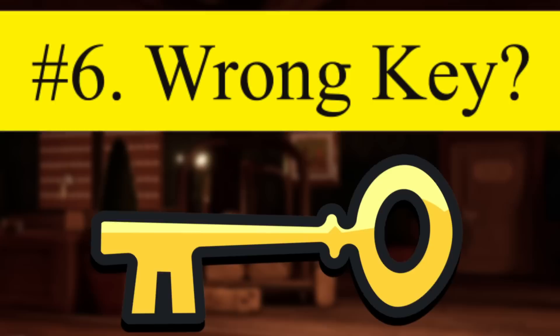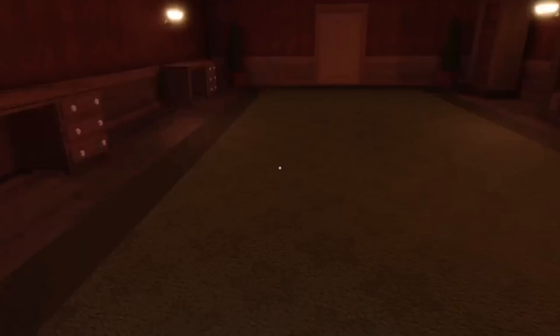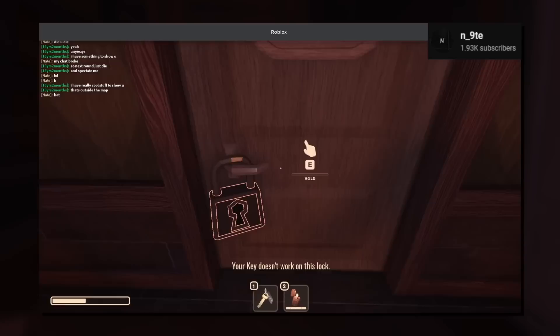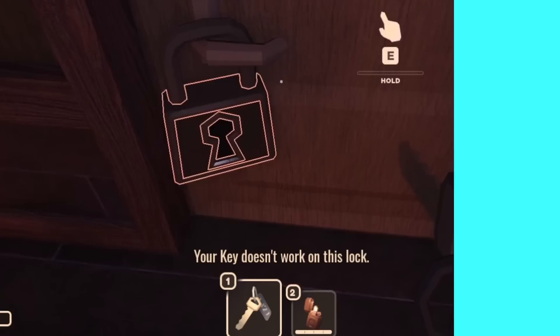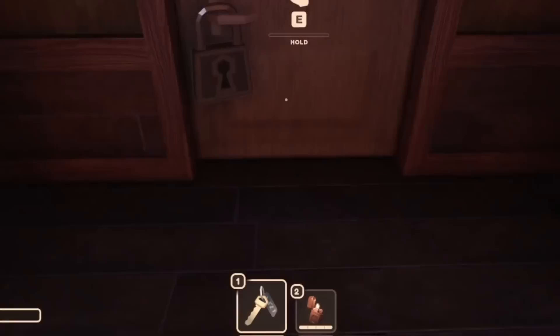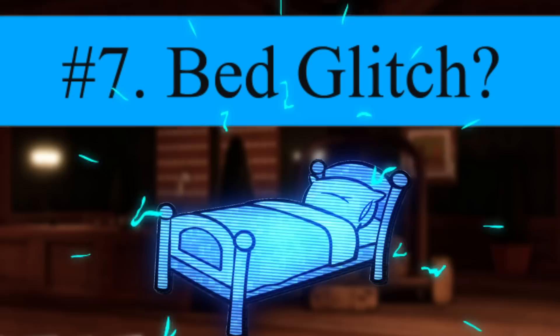Number 6: Wrong Key? In order to progress through the Doors hotel, some rooms need a key to unlock a locked door, and though depending on the room that can be quite a task, what would you do if you returned only to find out the key doesn't even work on that lock? Especially when dealing with the Glitch entity as they teleport you past rooms, this could have messed with the key ID assigned to that specific lock, causing players to softlock within the room and stay stuck. Never really seen this one before, but it is interesting to see how the game programs the keys.